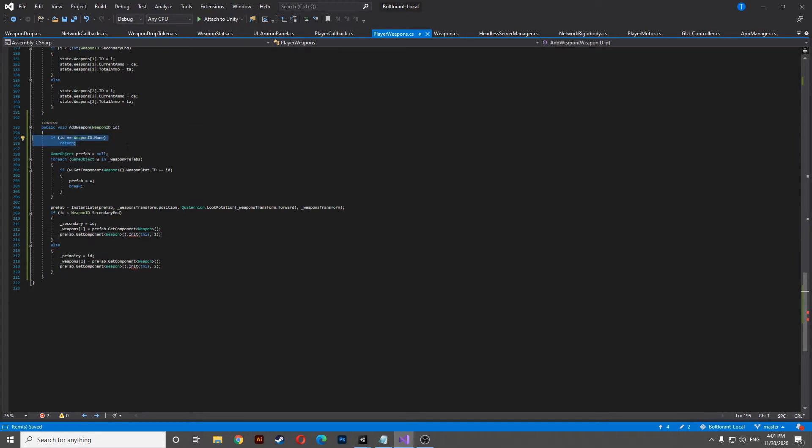Now we're gonna head to our function and explain it. First, if the new weapon is none, we are going to return directly at the beginning of this function so we don't search for a none weapon. Next we are gonna find our prefab here for the weapon to spawn. Then we're gonna instantiate our weapon at the correct position in the weapon transform, and here we're gonna use simply our weapon ID to know if we are on a primary or secondary weapon — this way we're gonna say that the secondary or the primary is equal to the ID in order to know that we are currently handling this weapon.